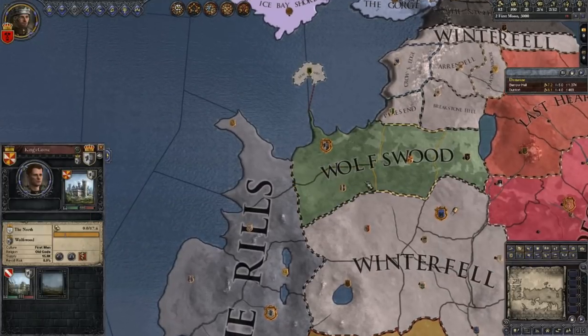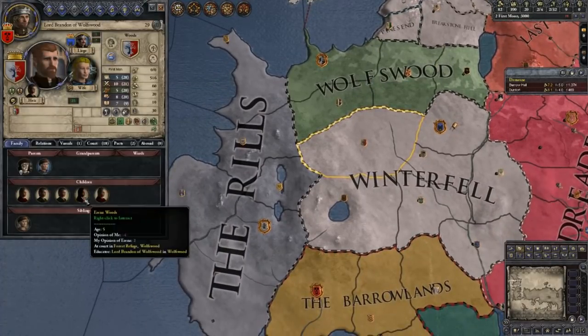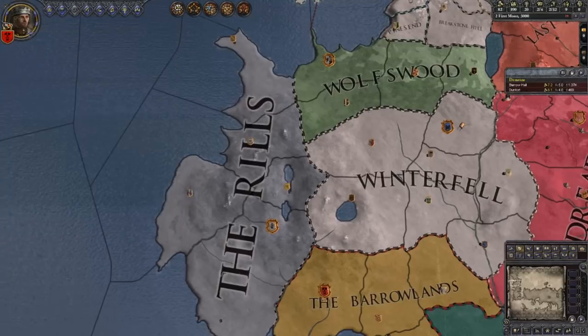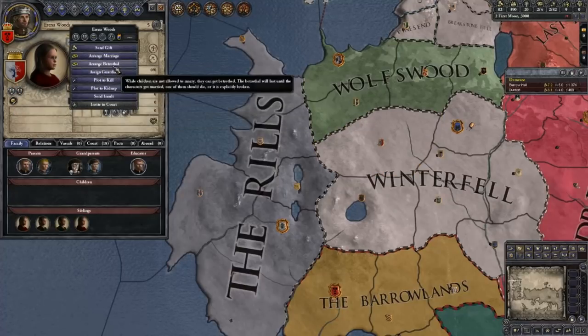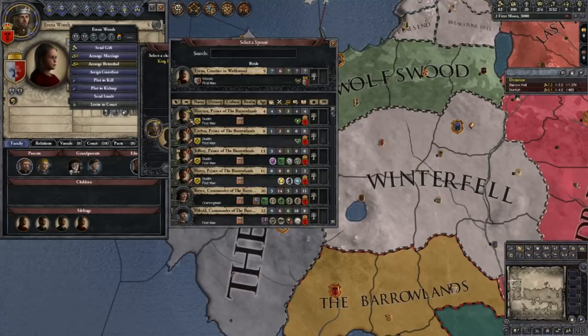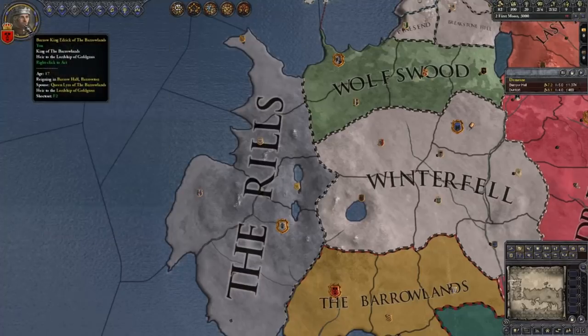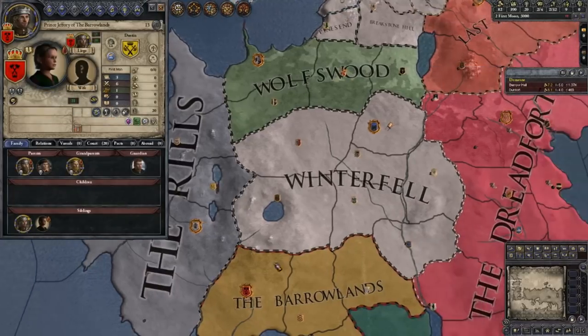Oh, there they are — they're right here in the Wolfswood. That girl's only a year older so she'll do. She has Genius and he has Quick, so they have a good chance of getting at least a Quick or Genius child. He's going to lose 100 prestige but it's not a big deal. We'll go with that.